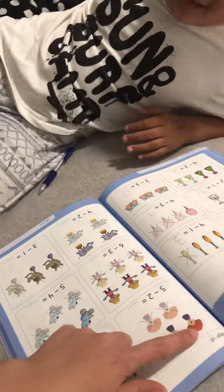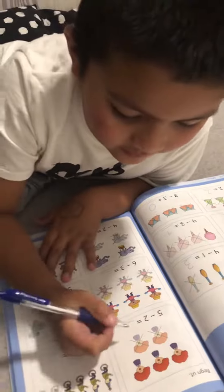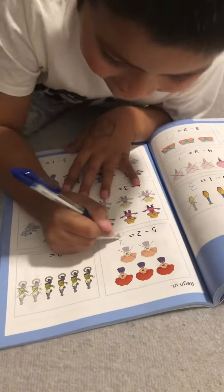This one. Five plus two. Minus two. You remove two. How many left? Good.